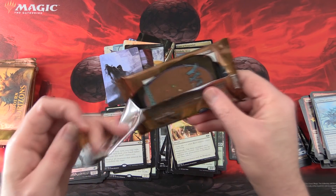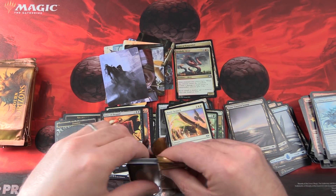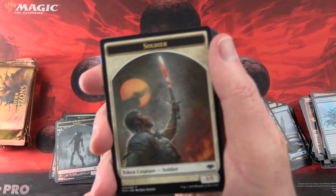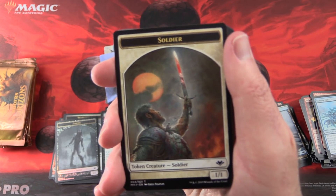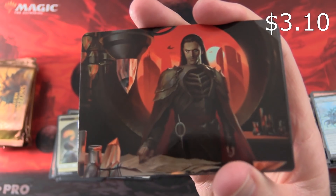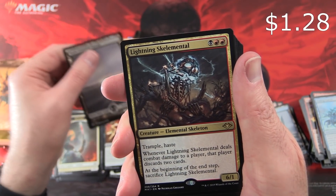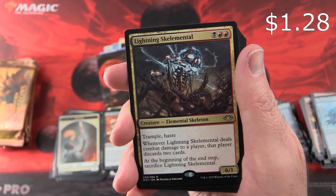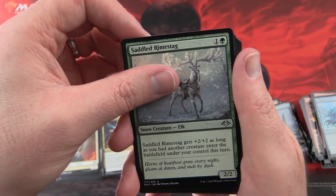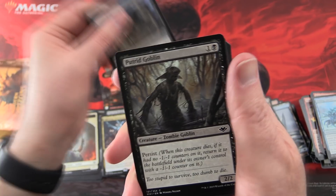And the bears — I hear there is a price hike on the bears related to this set. Something went from under a buck to six dollars now I think. Soldier Token, we've got the Yawgmoth Thran Physician, Snow-Covered Swamp, and a Lightning Skelemental — very cool art on that. Saddled Rhyme Stag, Vespel Ark, and Crypt Rats.